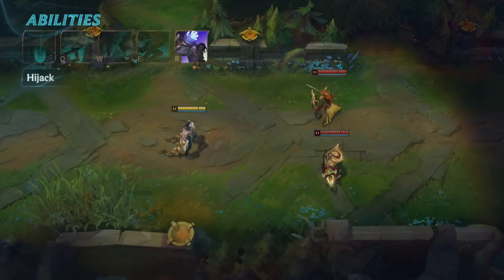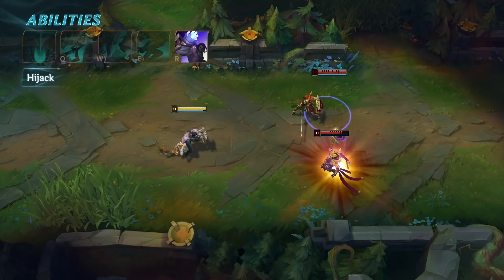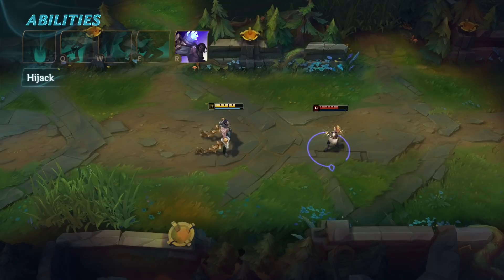Silas is here for revolution, and he will use his enemies' powers against them — literally. His ultimate hijacks an enemy's ult for his own use, which Silas can then hold onto and cast exactly as if he were that champion. While Silas can take an enemy's ultimate whenever Hijack is ready, even if that ability is on cooldown, he has to wait to steal from the same target again.